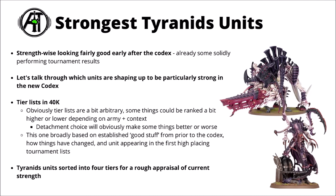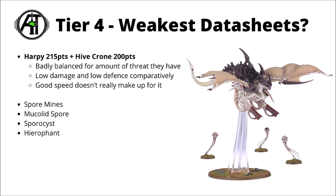Without further ado, let's jump straight into it, start with the weakest stuff, and make our way towards the strongest. First up, here we have some of the units that just really haven't had things go their way, and seem to remain similarly underpowered post-Codex compared with pre-Codex.